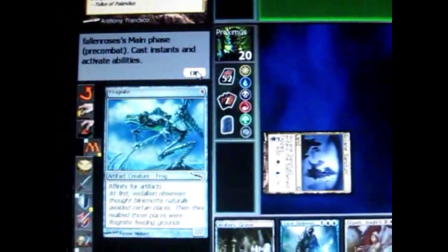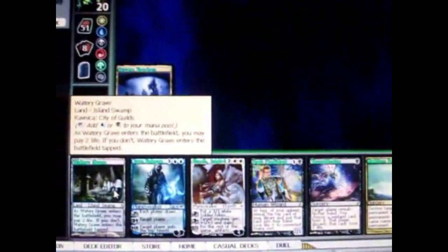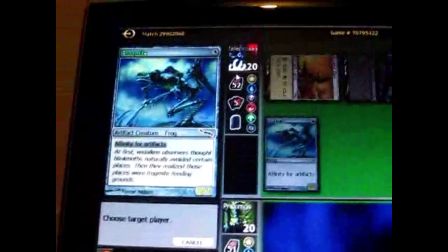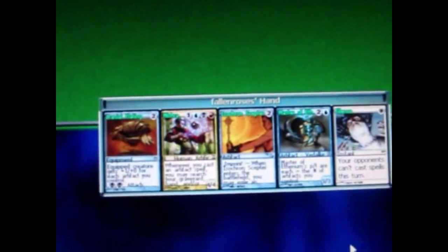He casts an artifact creature, which is both an artifact and a creature. I put down a land — it's tapped so I can't use it. I use this card that lets me see his hand and discard a card. One black mana is all I need. Here's his hand — I discard this card. I lose 2 life as part of the spell's cost.